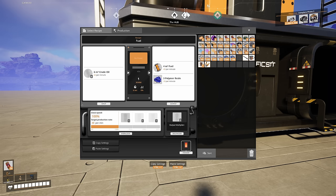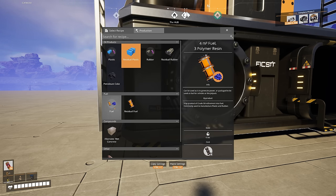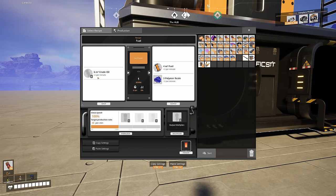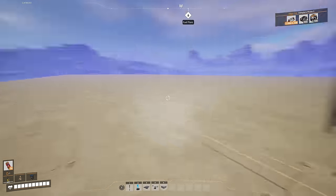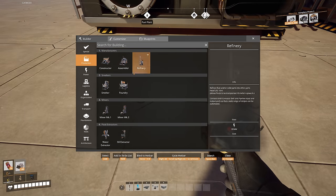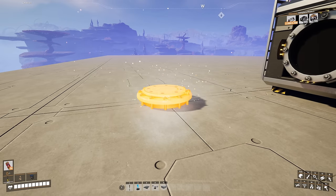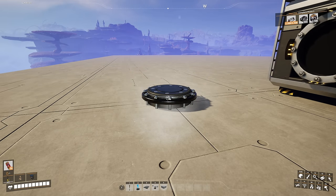We're going to make fuel and use the polymer resin to make plastic, adding some water. Using the fuel recipe, 60 crude per refinery gives us 240 total across 5 refineries — so I'm putting down five refineries. I'm not going to use floor holes because they can stop head lift — that's why I never use them.